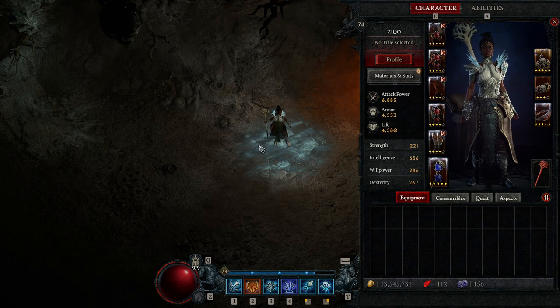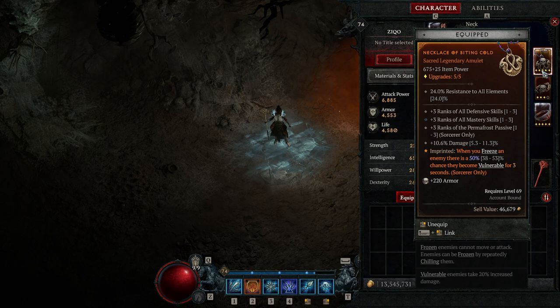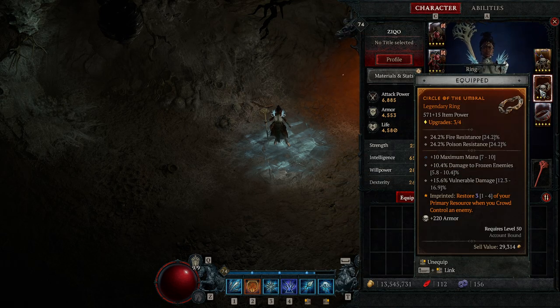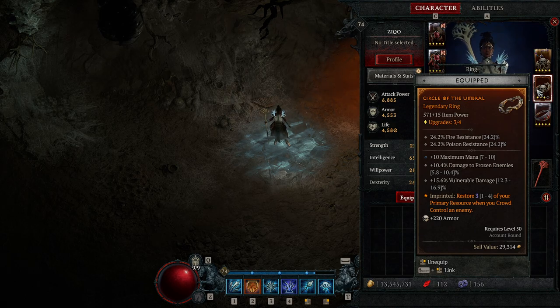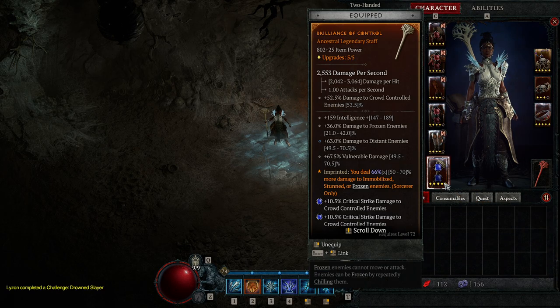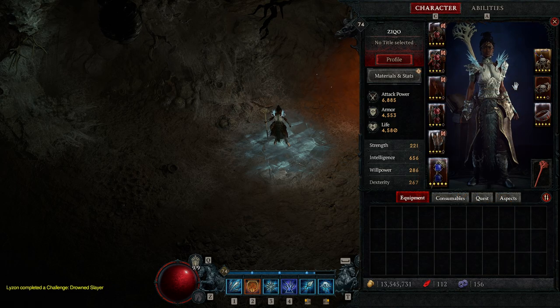When I swapped to this build it had a very linear progression — I always knew what the next thing to work towards was. To get started, all you need is the aspect dealing more damage to stunned or frozen enemies, and the one where freezing an enemy has a chance to make them vulnerable. You can get both from just doing two dungeons. Also pretty mandatory early on is the aspect that restores mana when you crowd control an enemy, because you'll have mana issues without it. Later you can replace it with another damage legendary. Those are the must-have legendaries: increased damage to frozen/stunned enemies, chance to make targets vulnerable, and mana restore on freeze.